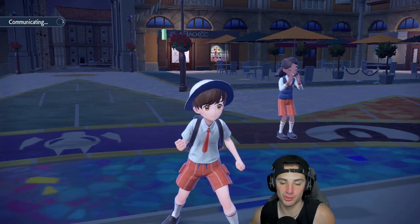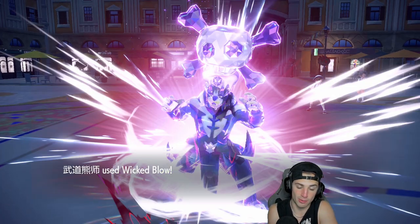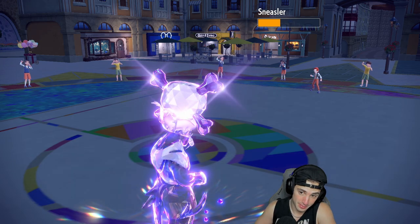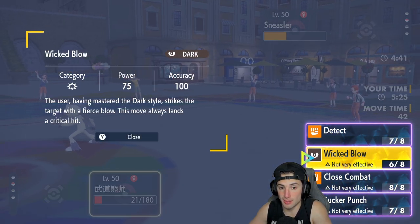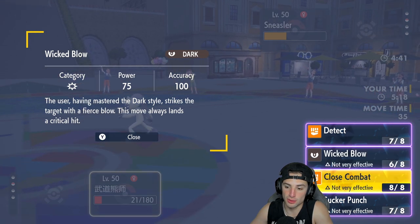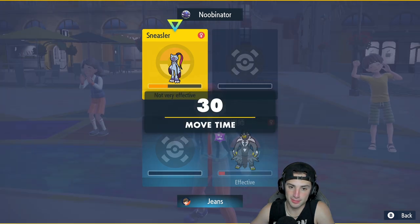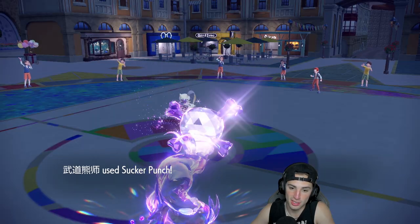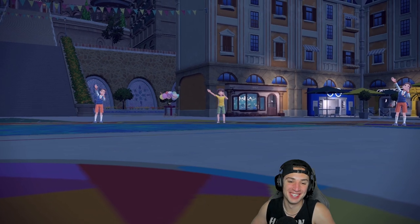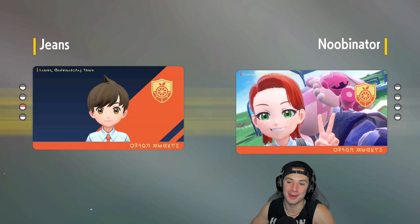Match number two is not going our way — we're gonna end up losing this one unless they make a big mistake. Sneasler's gonna Dire Call. We're able to eat it, which is good. Wicked Blow is gonna fly — and I should have gone Close Combat that turn honestly. From here I'm going to Sucker Punch, hopefully for a KO. Sucker Punch comes out — and we do it! We get that comeback clutch! I thought that one was an L for us but your boy stays in the match, thinks it out. 2-0!